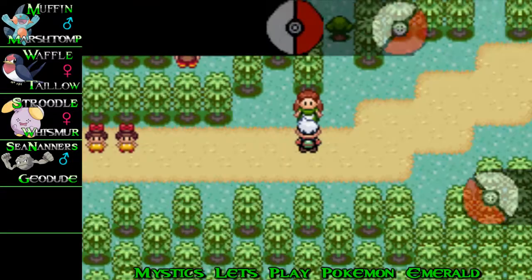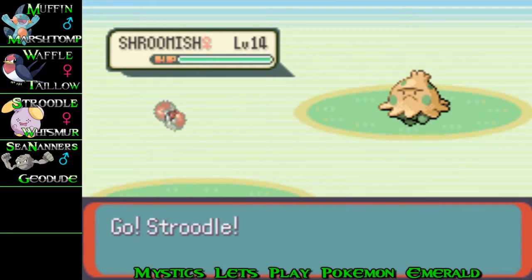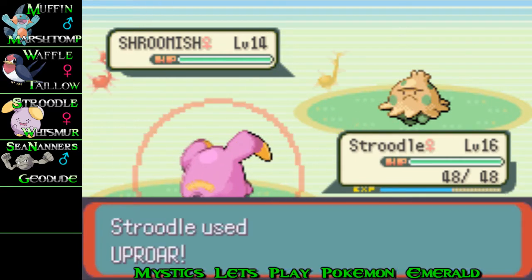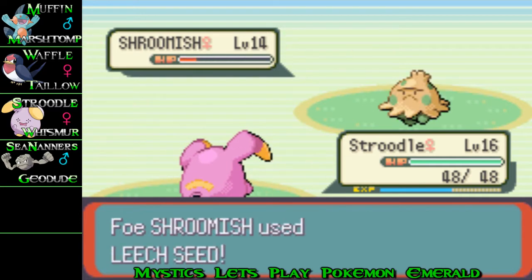What's up YouTube, Mystic here once again with another episode of Let's Play Pokemon Emerald. We start off today by taking on a girl called Daisy. She starts off with a Shroomish and I will be using Uproar, because as I said before, that's the only move which is actually effective against people.